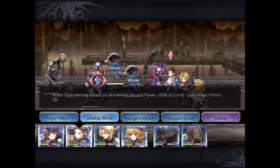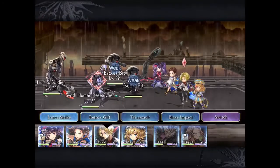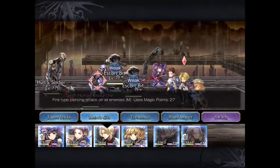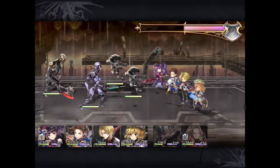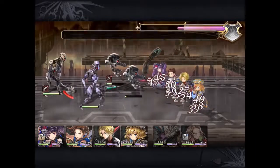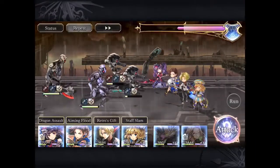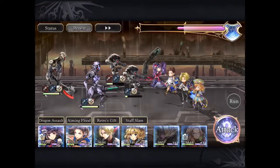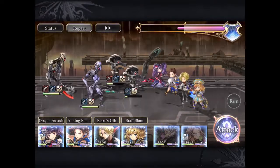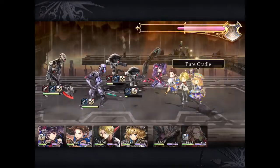You can see that the main boss has no weaknesses. It also doesn't have any resistance, which is nice. It summons these regular search bits every five turns. You can target them with your AOEs, especially Dragon Assault or Aiming Flood, and they will power up your AF while dealing damage to everyone there.